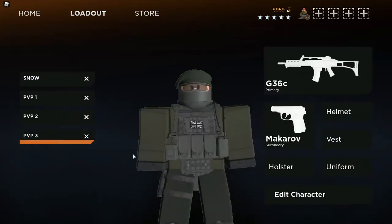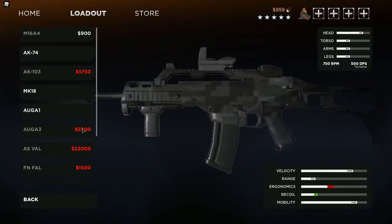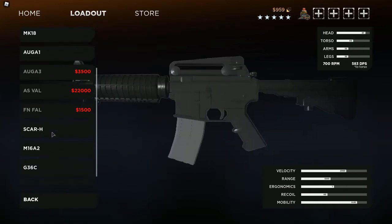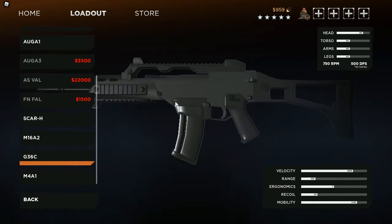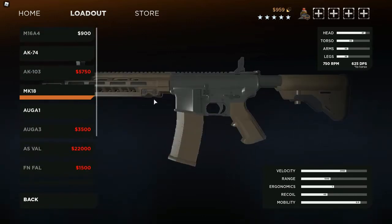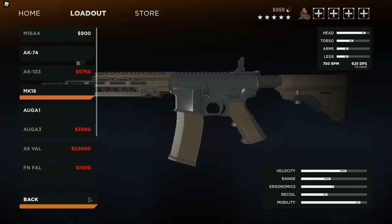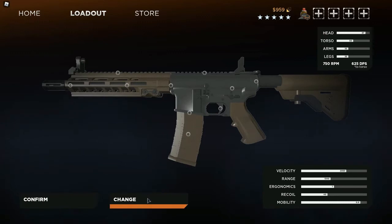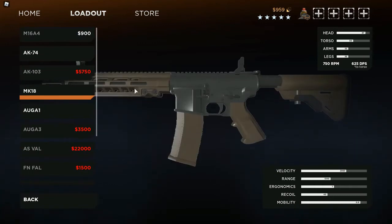The final one is the standard loadout. Normally you would use the G360 in its compact version. You could also use the M4A1 or the MK18 — these are all around the same speed. Now the MK18 is actually different from the M4A1 because it makes you run a little faster, but it also has a little more spread and recoil. So if you want to control it better I would pick the M4A1, and if you're good at aiming I would recommend the MK18.